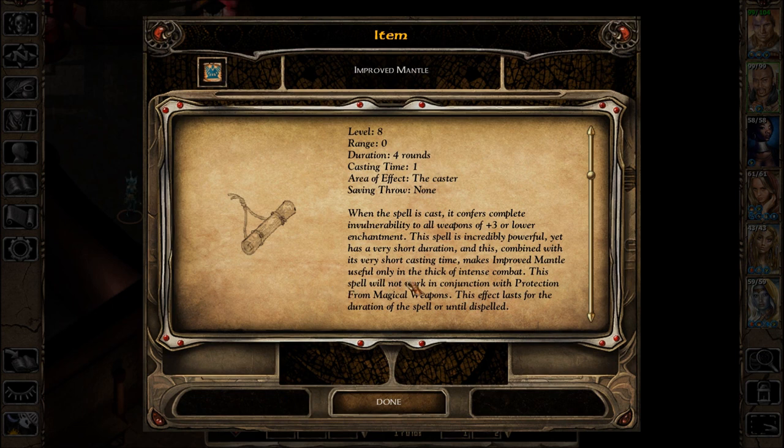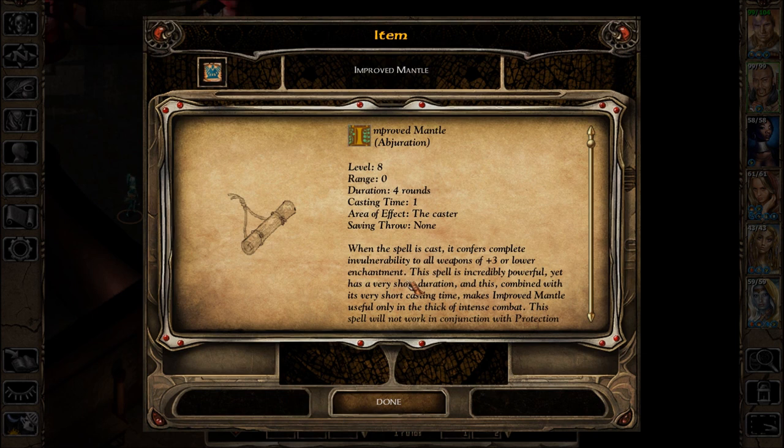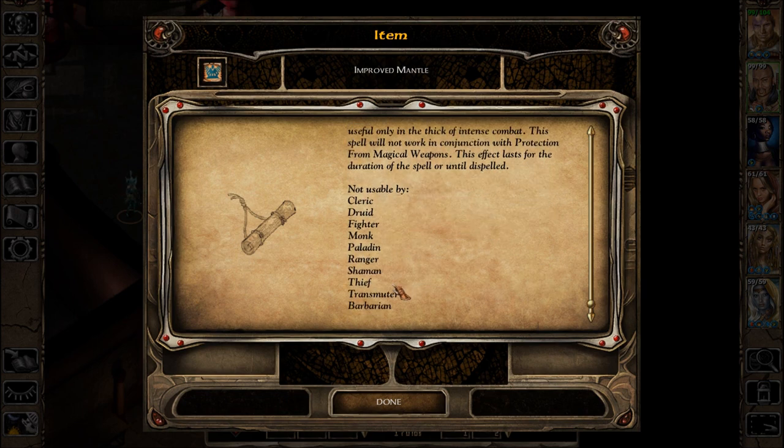Improved Mantle has a very short casting time, making it useful only in the thick of intense combat. This spell will not work in conjunction with Protection from Magical Weapons — lasts for the duration or until dispelled. Four rounds of complete invulnerability to all weapons of plus three or lower. Maybe it makes the user invulnerable as long as they're holding a weapon of plus three or lower. I'm not sure.